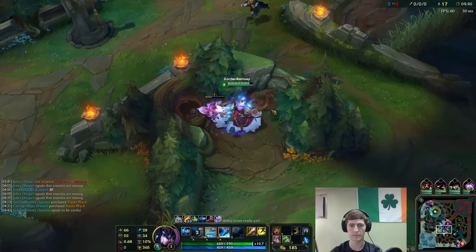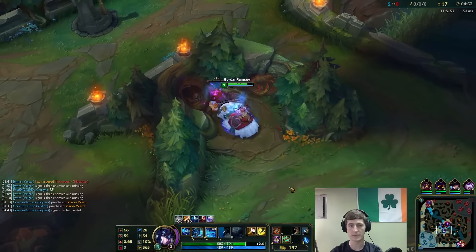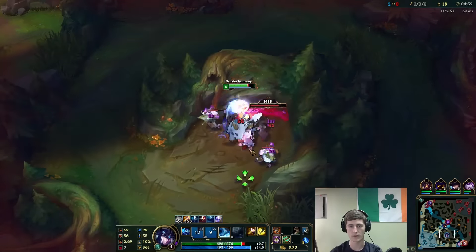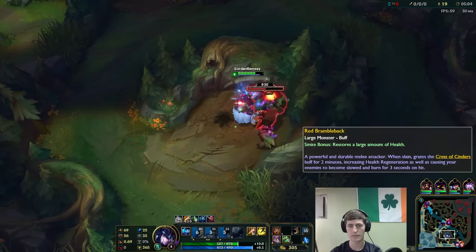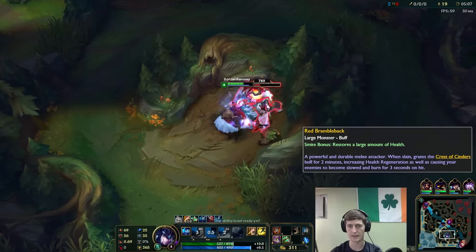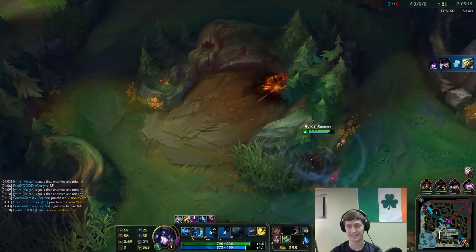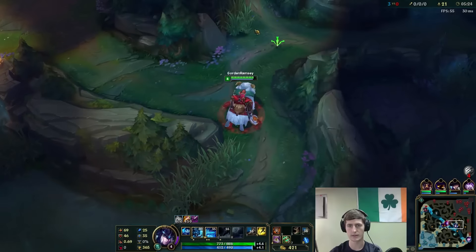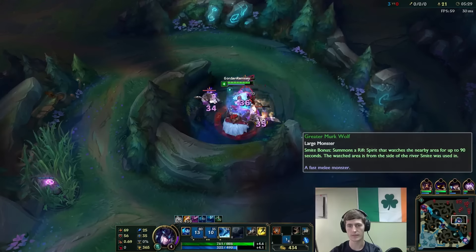We'll go full tank Sejuani even though it's pretty scary. Saving my W for the red buff - the slow slap of death. Maxing our W is pretty standard no matter what build you go on Sejuani. We'll smite this, get healthy, then hopefully gank. She's gonna double-kill him again - maybe if Morgana Q's... excuse me, choking on my own saliva. Oh, they're gonna live - she didn't hit it, but it doesn't matter, he's too low.